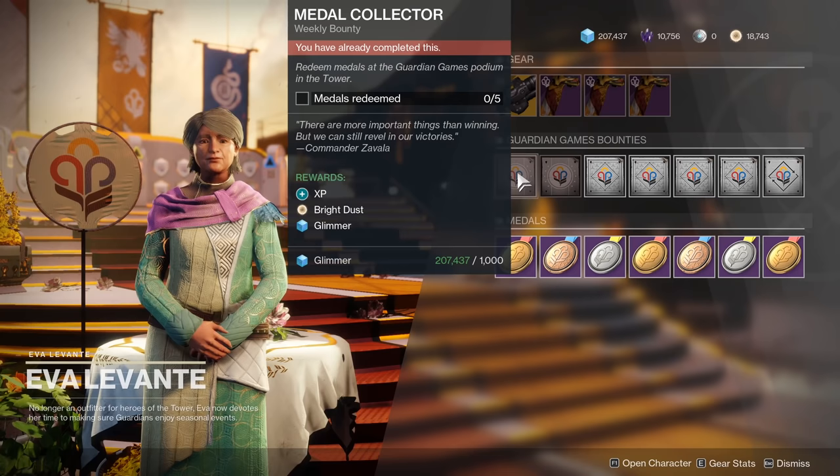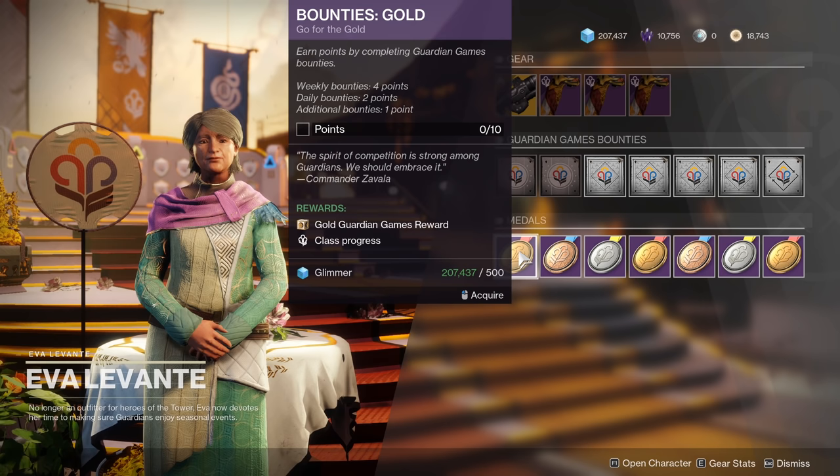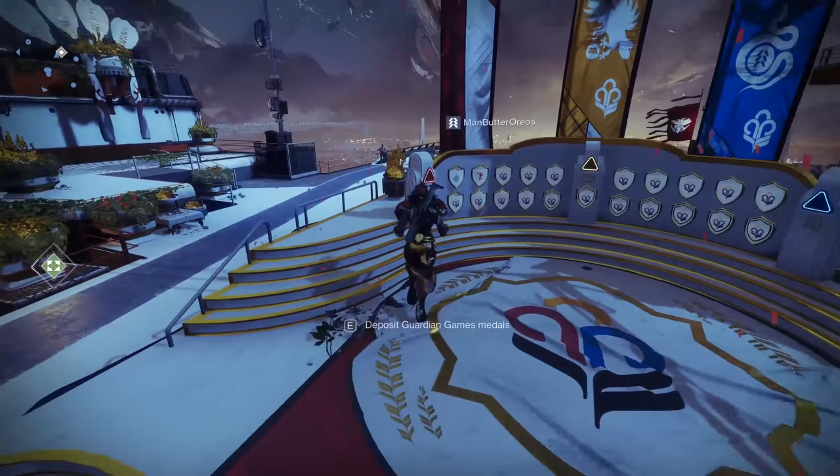In order to get medals, you're going to scoop them up from Eva and complete their objectives, varying from Crucible, Gambit, Forges, Destinations, and Strikes — most of them involving getting kills. Turn in the medals for rewards at the podium.